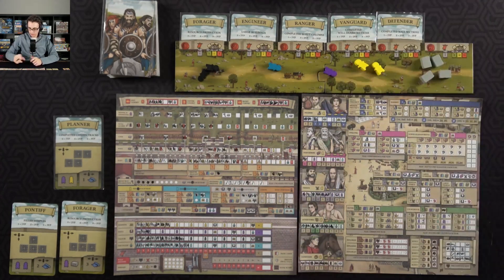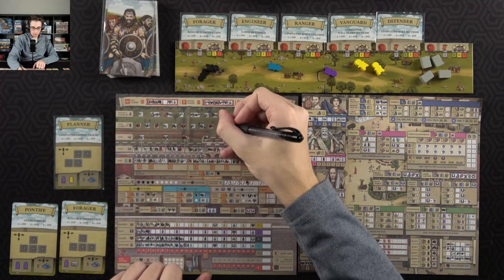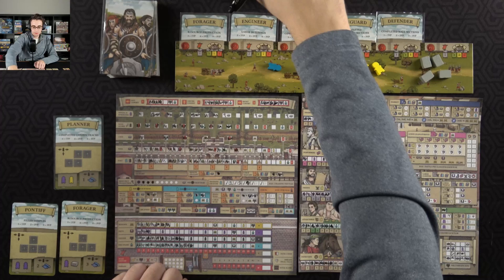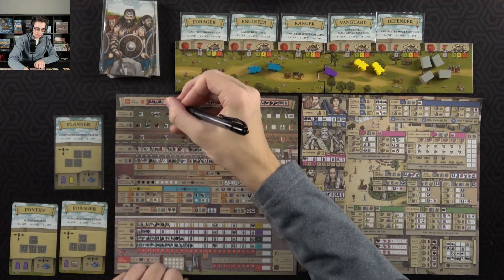I will then spend a civilian down here on patricians to get me a soldier, which I'll spend over here on the wall guard. And I'll go ahead and spend these two soldiers also on the wall guard — I'll get me a little bit of discipline, which does get me a builder, and then the other one gets me a cohort — going with the left one. So now I have four at each cohort.